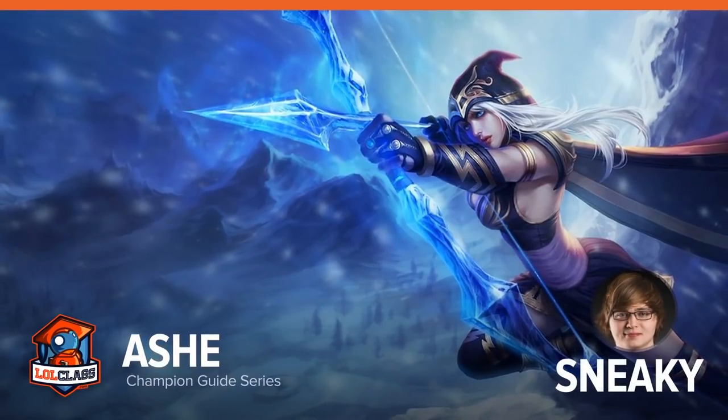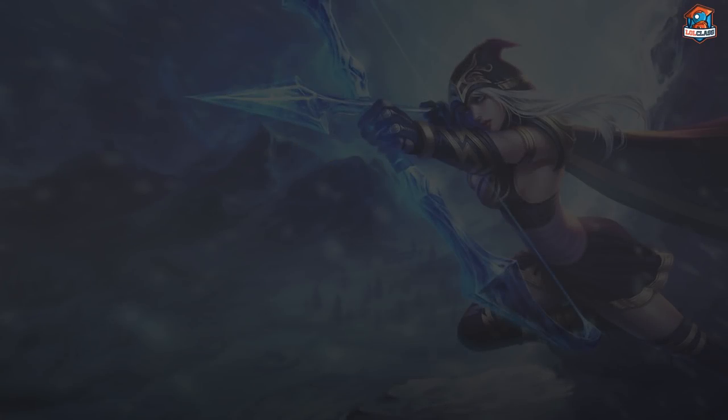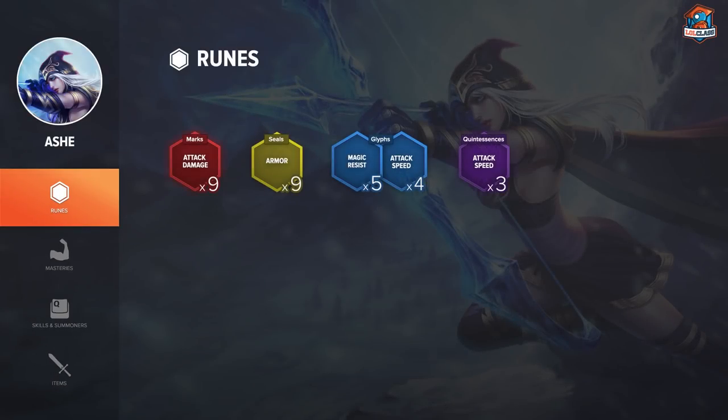Hi, my name is Sneaky from Cloud Nine and this is my basic champion guide to the new and improved Ashe. For runes, I like to run basically the same as everyone else, depending on the bot lane. Usually I go three attack speed quints and nine armor reds.